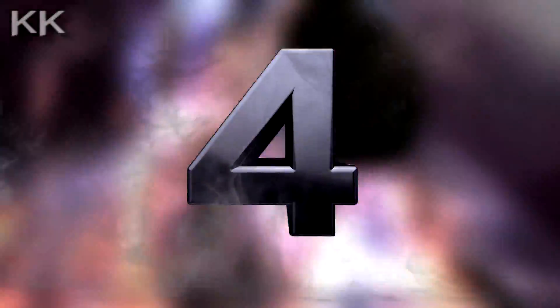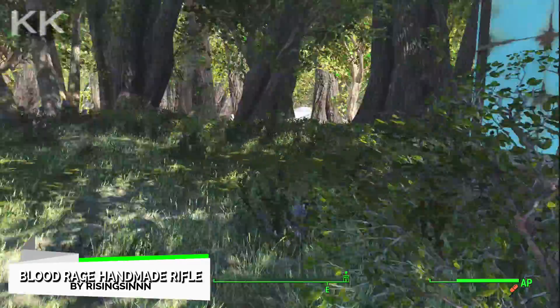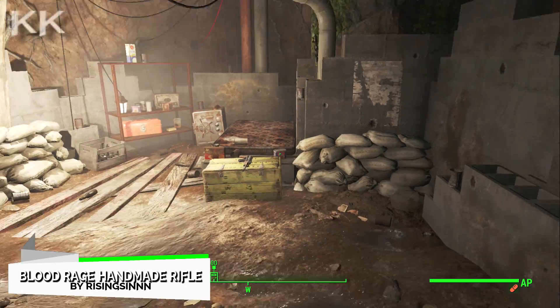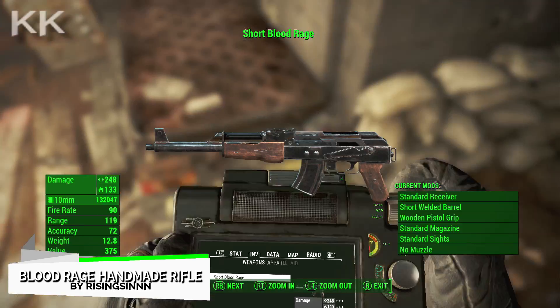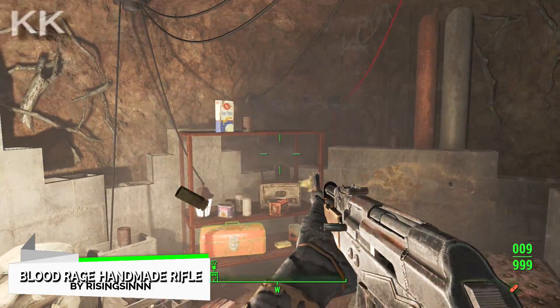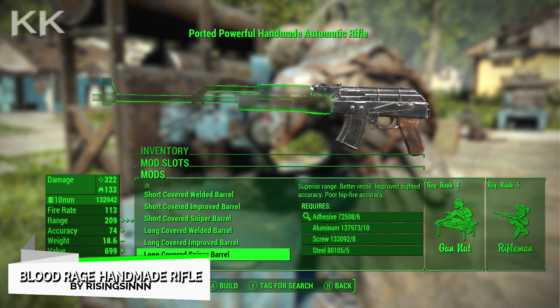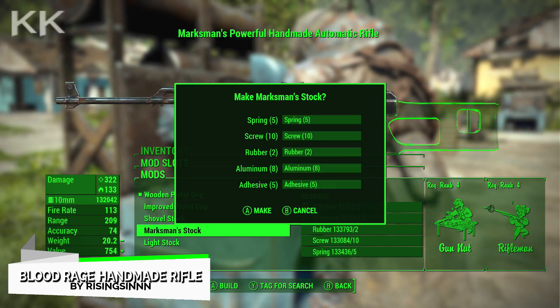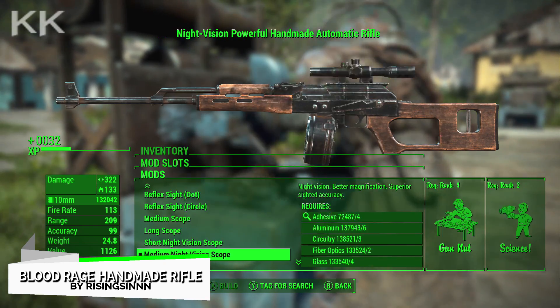For the fourth spot within this video is going to be the Blood Rage Handmade Rifle. This is coming in at 4.2 kilobytes of a download. This mainly uses the 10mm round. Upon creation, the base damage is 108, the fire rate is 58, and it has the bleed effect and rapid reload. It can be found on top of a crate by the bed in Sanctuary Hills. You will obviously need the Nuka-World DLC for this one to work, but by now you should all be running Game of the Year Edition as it is extremely cheap and 99% of the time on sale.